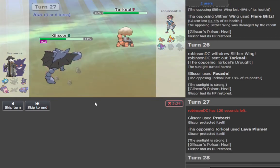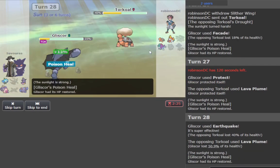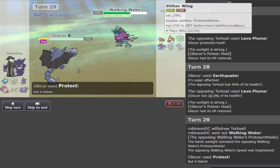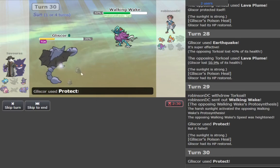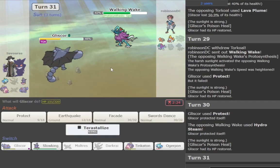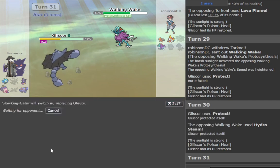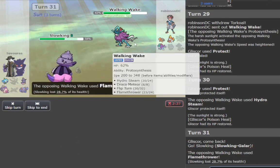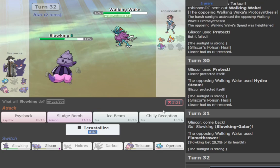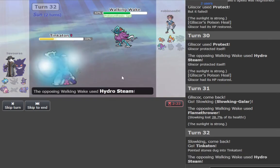It's a very offensive Gliscor. Rocks — Earthquake here with 40. Yeah, I thought I would be dying. Protect all day. My Kliscor should be beating this Slither Wing, so I don't need to keep my Augerpon alive. By Augerpon I mean the Tingaron — I don't need to keep this Tingaron alive, that's what I'm trying to say. So I'm gonna go slow king right here.